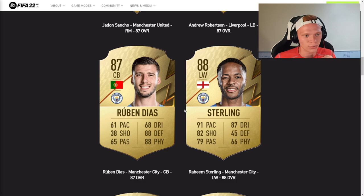Next up, Raheem Sterling holds his 88 rating from FIFA 21. Again, just going to be a great winger — high pace, high dribbling, good shooting, can pass the ball. You know what Raheem Sterling brings: he's going to be fast, good on the ball, and he can finish for you.